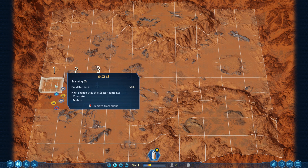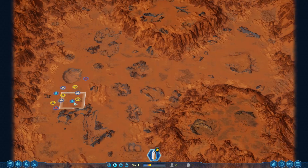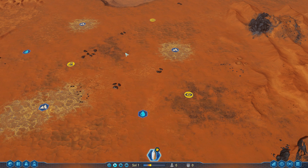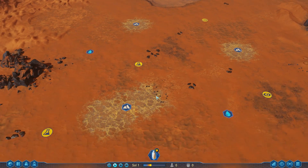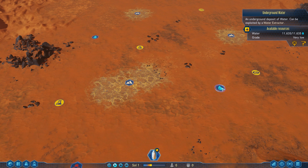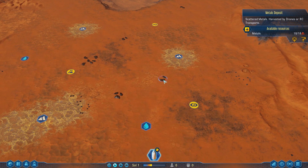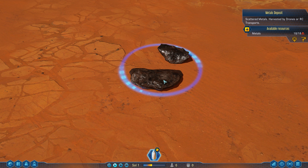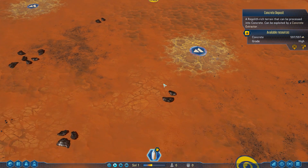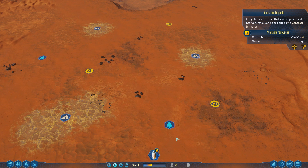Four sectors — okay. What will happen is they'll scan automatically over time. There are buildings we can build to speed this up, but for now we leave it. You can see scanning is at one percent. By the way, WASD moves the camera around — you can also use arrow keys or go to the edge of the screen. Right here is a concrete deposit, low grade, showing all the concrete in the area. Here we have an underground water deposit, very low. Here we have metal deposits on the surface — drones will grab them to construct things.